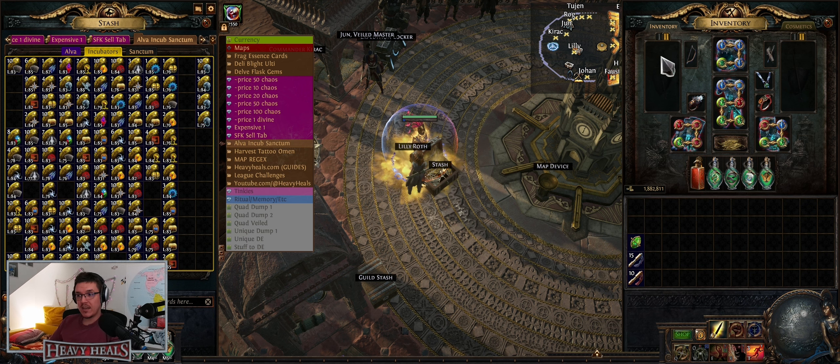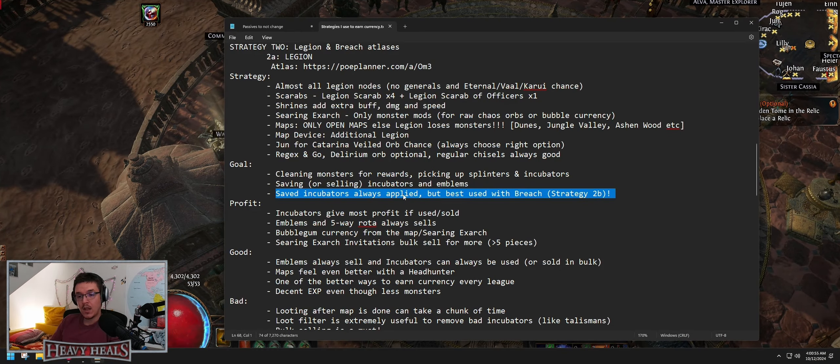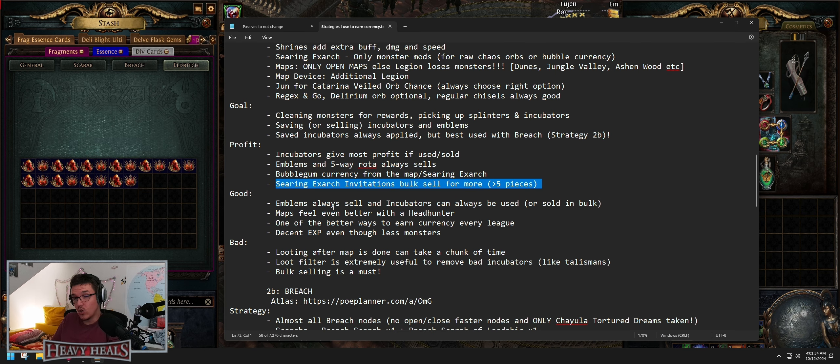Your goal is cleaning monsters for rewards, picking up splinters, incubators, emblems, and bubblegum currency, then saving or selling incubators and emblems. Incubators are always applied but best used with breach. You always want to have them applied — keep in mind they do not work on the off-weapon slot. You need an active gear set for monsters to accumulate on them. Don't make the mistake of putting them in the secondary slot. Incubators give the most profit if used or sold — you can use the cheapest ones and sell the more expensive ones, or bulk sell them.